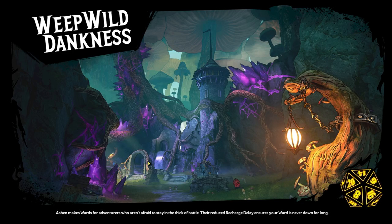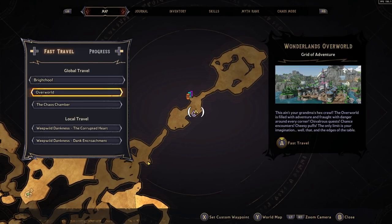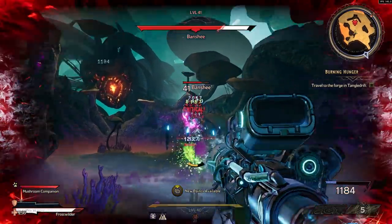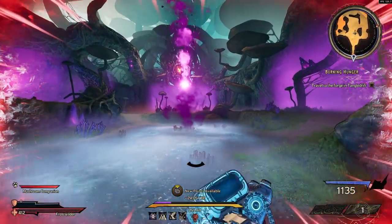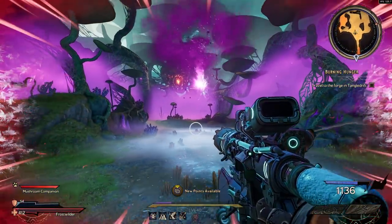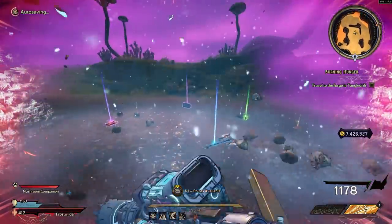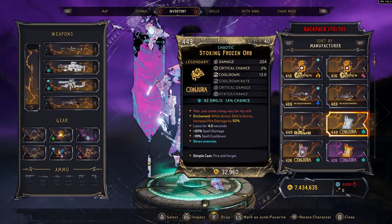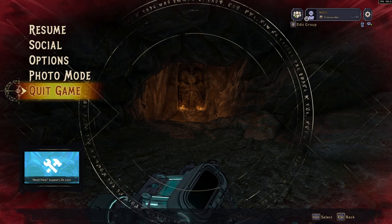Next up we have the Adventurous Hat. This is going to drop from Banshee in the Weep Wild Dankness. Banshee is a story boss you need to fight along the way. Just come to the Corrupted Heart, then drop down and fight Banshee. Wow, that was a fast kill — holy crap, this is Chaos 20. Did we get it again? Hair color pack — okay, so we did get a cosmetic, just not the one we were hoping for.